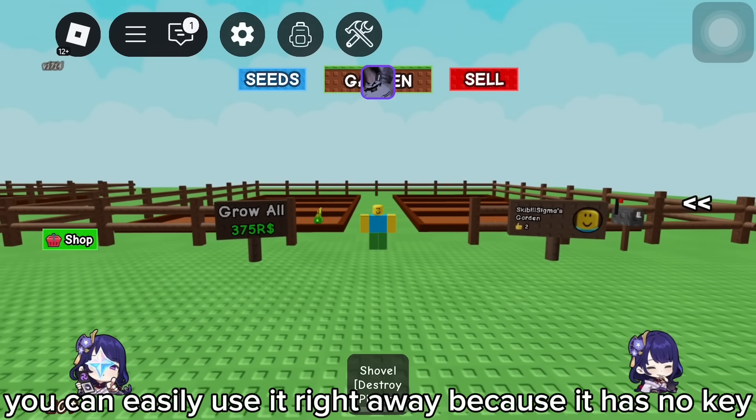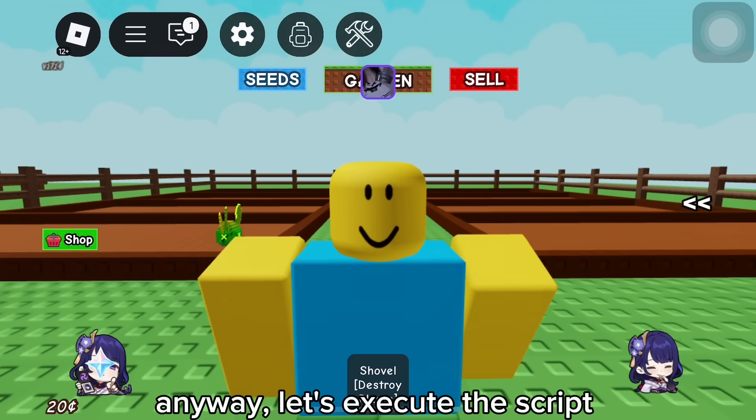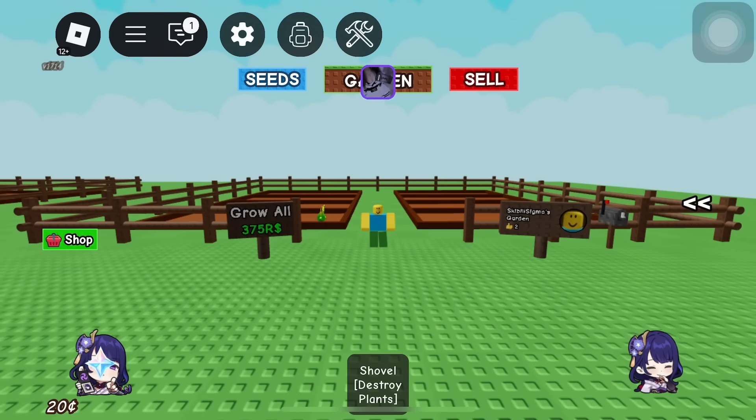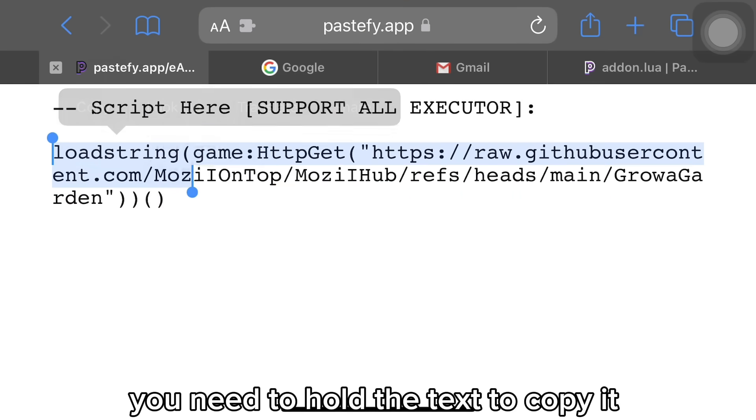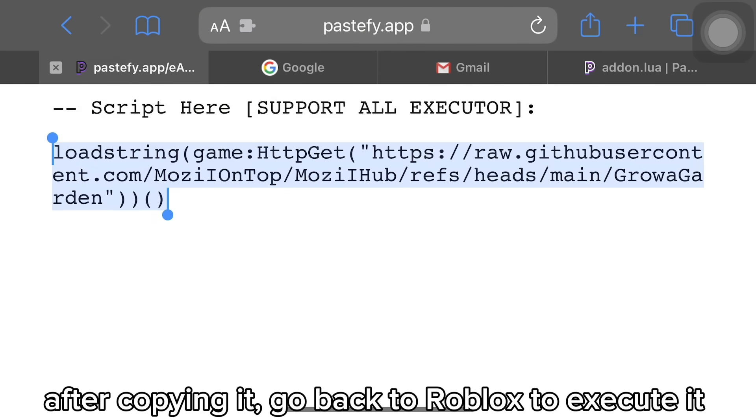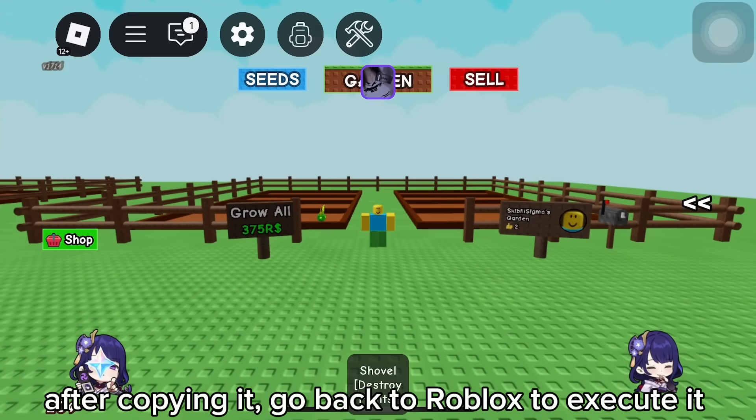You can easily use it right away because it has no key. Let's execute the script. The script is below the description and in the pinned comment. You need to hold the text to copy it. After copying it, go back to Roblox to execute it.